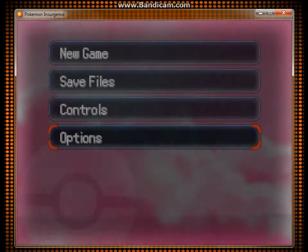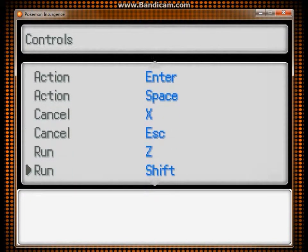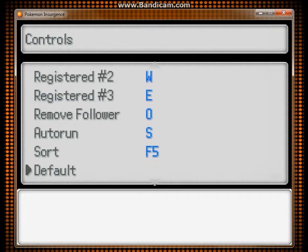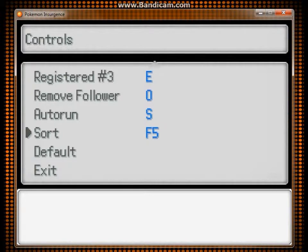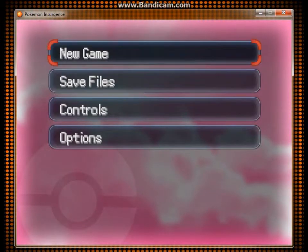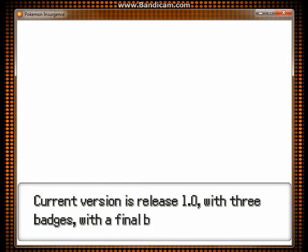Alright, everything looks good. I'm just trying to make sure everything is working in order before I actually start. I'll probably be using auto save more so than quick save. Alright, I think we're ready to get started — new game! Welcome to Pokemon Insurgence. Current version release is 1.0 with three badges, with the final boss around level 50. This is the beta version of the game; they haven't released the final version, but I'm glad to even be able to play this one.